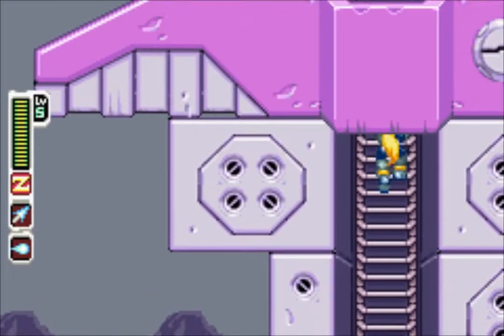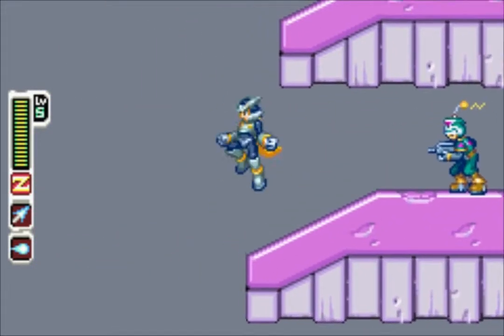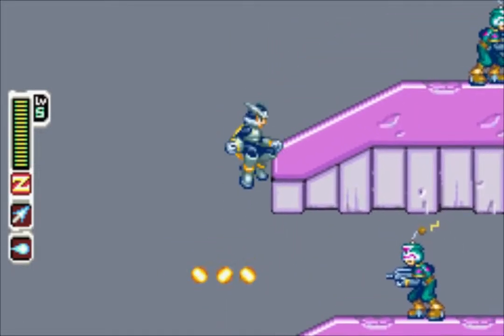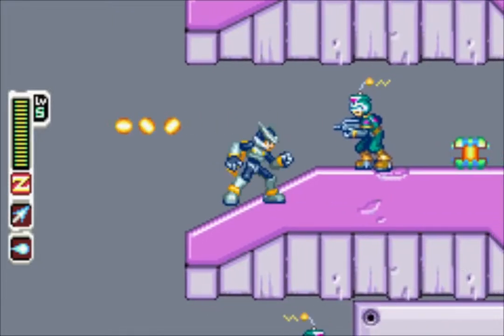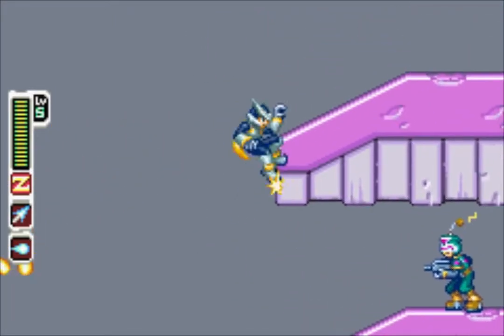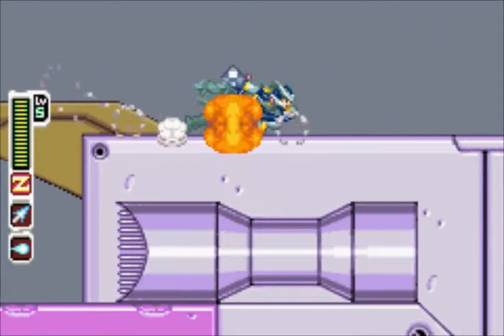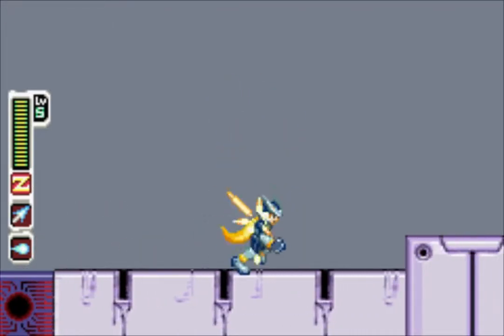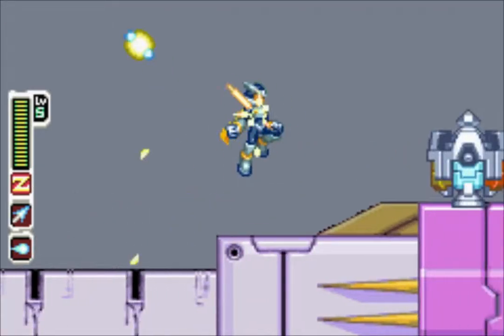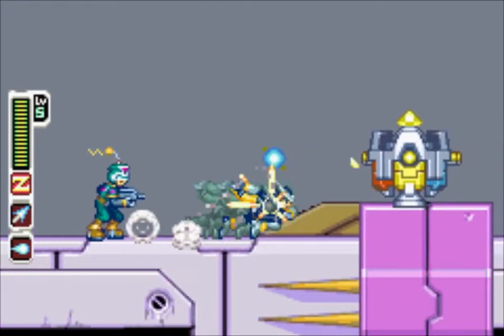If you kill them, you get a life, but you lose points on your mission score — I think two points, like 10%, for each one you kill. It's better to just take your time with these. And here come these little rotating pillar things, which are really annoying to deal with. I don't know how I'm gonna dodge the third one — it's always really tricky.